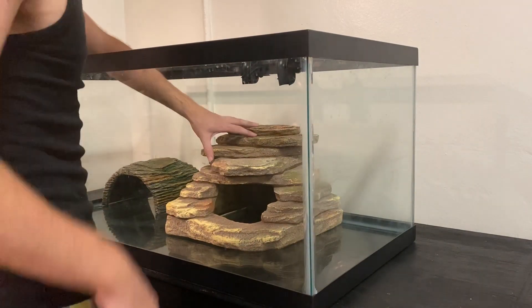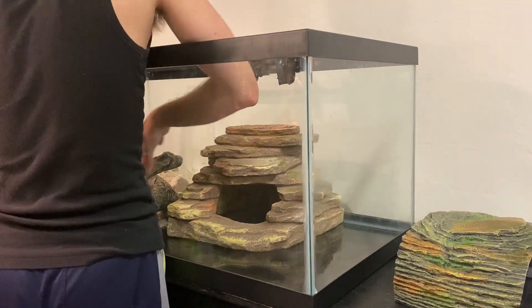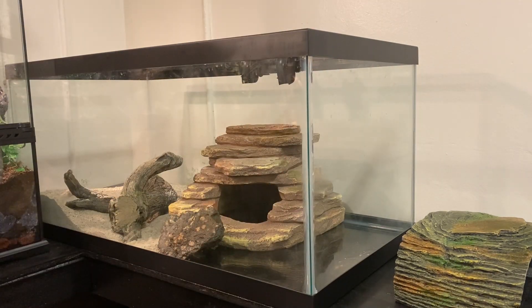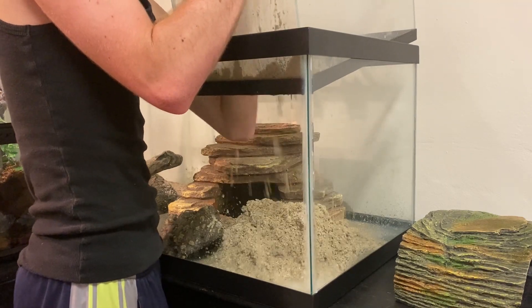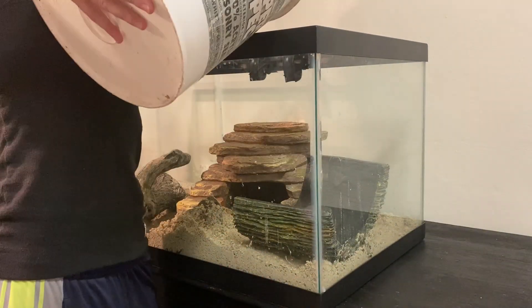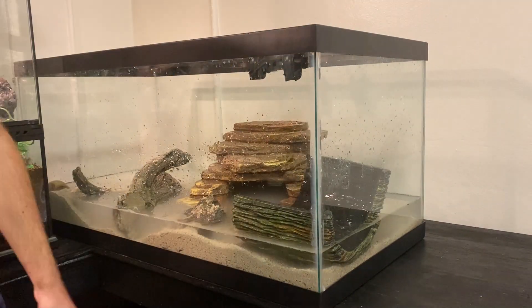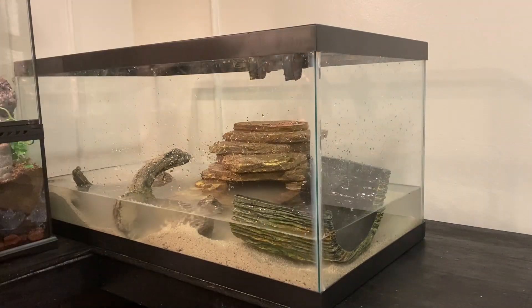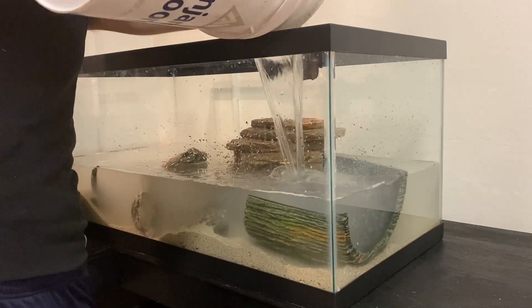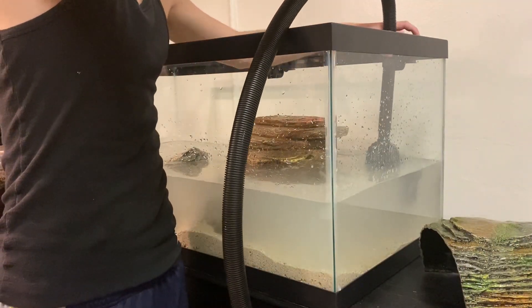I want to start off putting all the decorations in the tank first so I can see where they're gonna go. I put this log in the middle because I want to put a deeper part and a more shallow part with the sand, so the log keeps the sand from falling into the shallow area. I also put this rock here to help pull the sand up a little bit, and I put this decoration here so that the water wouldn't kick up that much sand.